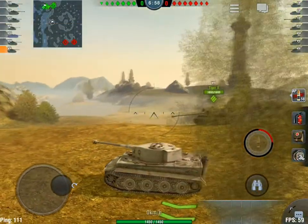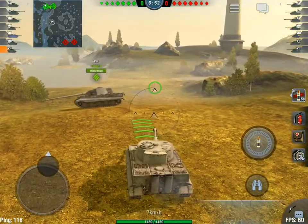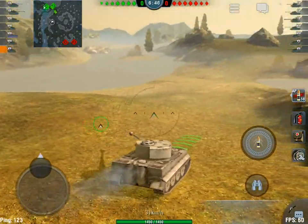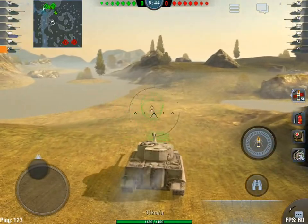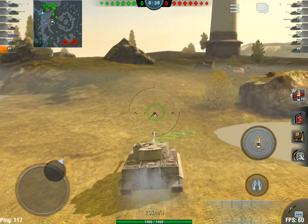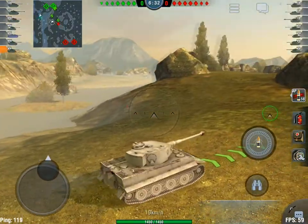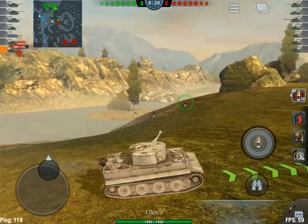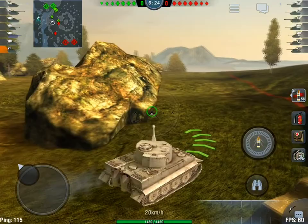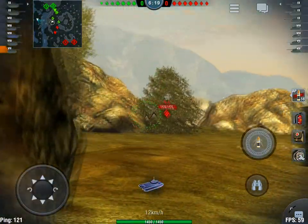First battle underway — we are on the Mines map, tier 7 in a tier 9 and tier 8 game. We're going to try and avoid that head-on fight and head south on the west side over to what is normally the island. We'll try to come over here and get some flanking shots into the enemies coming up the hill to meet our team at the crest near the flag. With the new engine I am feeling some better mobility.